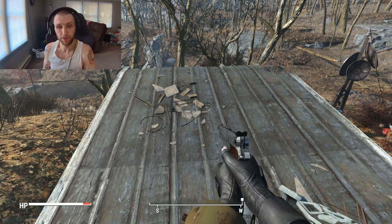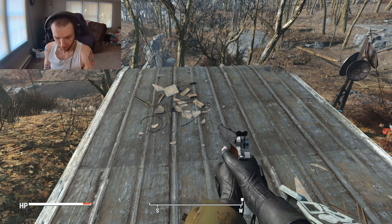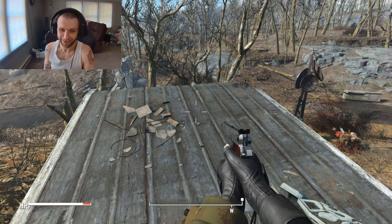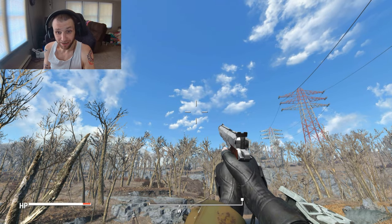Hey everybody, pop on top here, welcome back to some more Fallout 4 mods. In today's mod we got the pistol currently in my character's hands - this is the .30 Carbine Pistol, or the Auto Mag 3 (like Roman numeral three, the third Auto Mag). I think that's probably not the full name of it - it's the Auto Mag 3, it's a .30 Carbine Pistol.